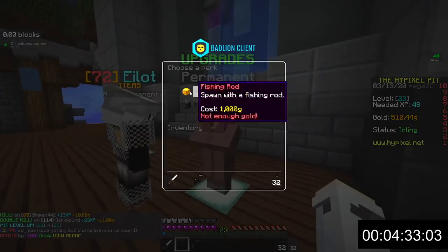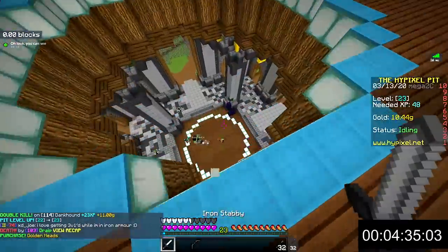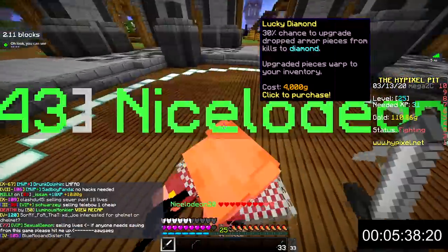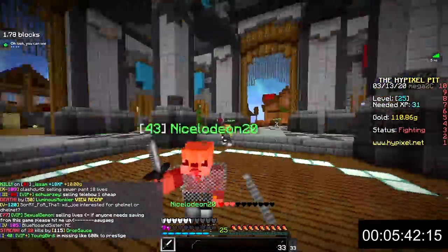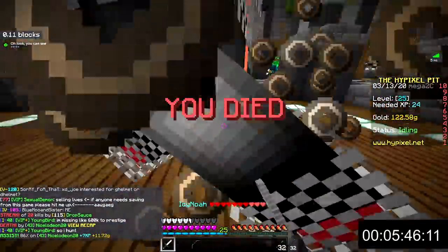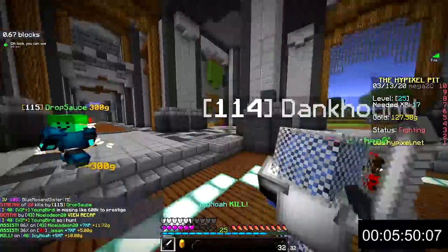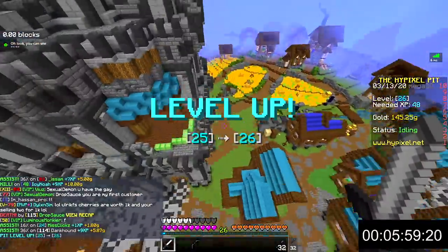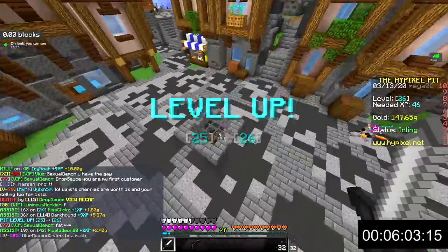Now that you have golden heads it will be a lot easier to survive longer as you can heal much faster. The next thing to work towards is either lucky diamond or strength chaining — it all depends on your play style. If you like playing in middle then strength chaining is a better perk, but personally I like to go on streaks that aren't in middle so I decided to get lucky diamond.